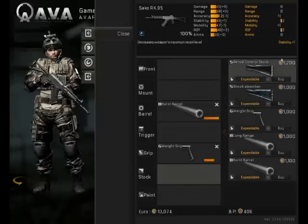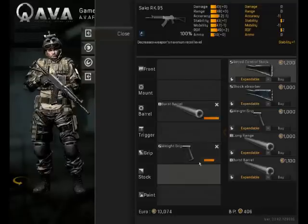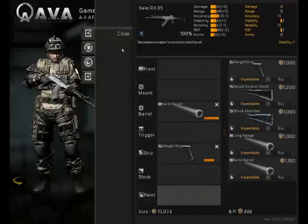Now stocks. The stock absorber reduces stability for one accuracy — this isn't a sniper rifle, so I don't recommend this. Also the recoil control stock sounds great, but at €1200 you actually lose crouch stability, so try this at your own risk.